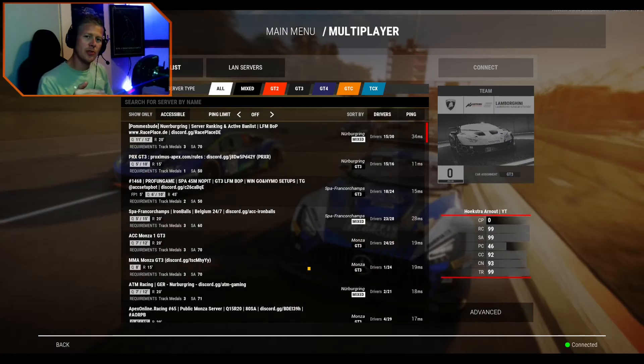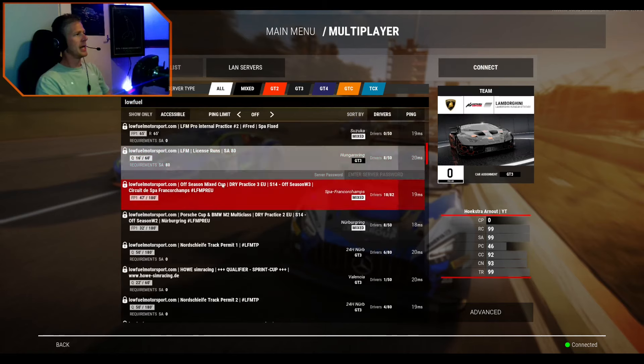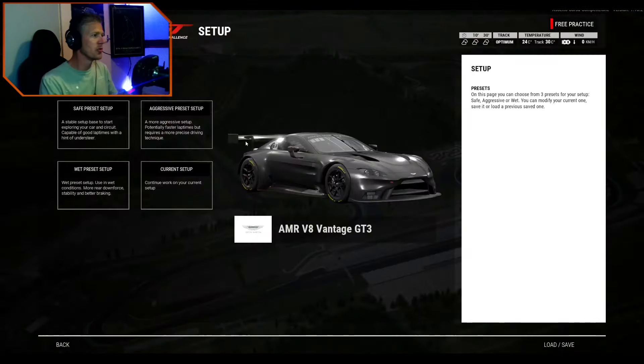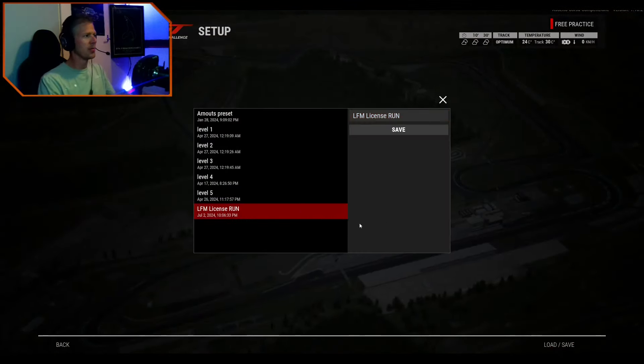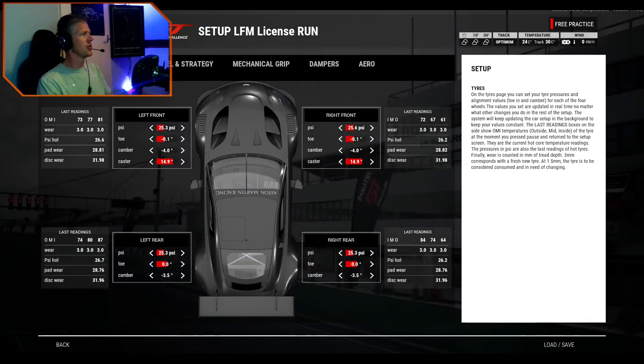When you set up the account on Low Fuel Motorsport, go into the multiplayer of Assetto Corsa Competizione, type in 'LFM', and search for the Hungaroring license run. Make sure you have plenty of time — it's only a 16-minute session but you'll want enough time to get around seven laps. I'll give you a special setup: 'LFM license run,' especially created for beginners.